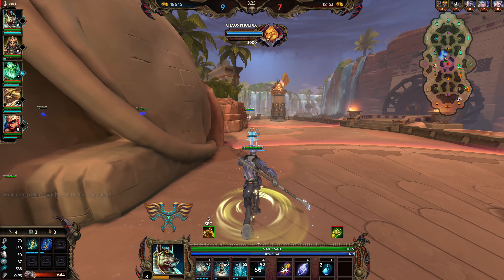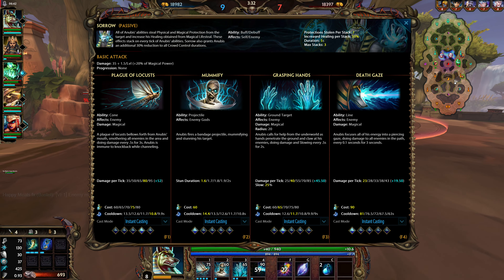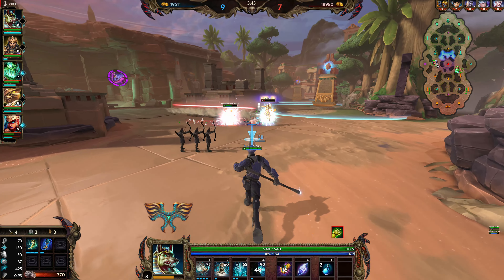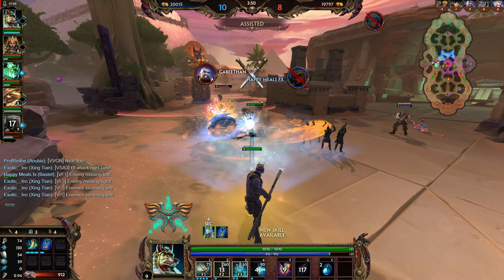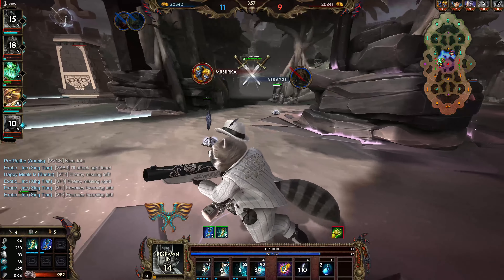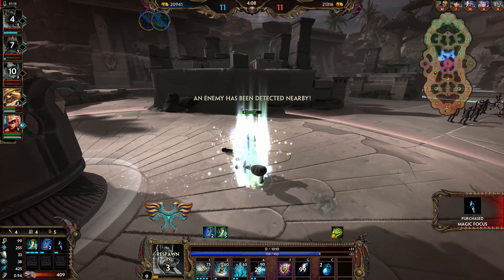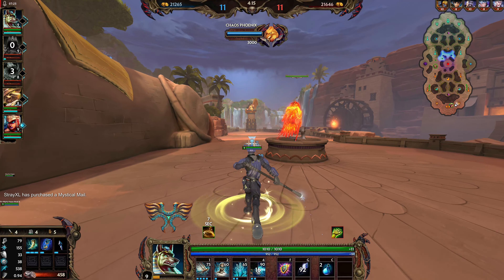First off, the flat penetration works extremely well with Anubis' ult. Protection stolen per stack is 7, max stacks 3 — that is 21 protection down plus 15, making a nice 36, which is most of the protections of your default squishier targets like mages and hunters. I got hit by both Hobwa and Agni's ult. I desperately want Spear of the Magus. Agni has Divine Ruin, which is part of my problem — I'm not healing up as much as I could be because of that.